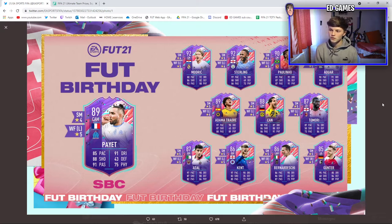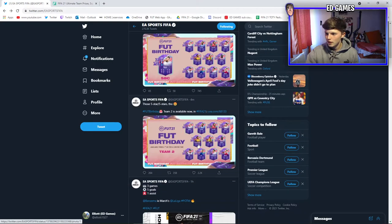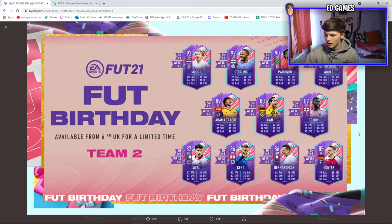Also Bernadeshi 86 and Gunter 85. The standout is Sterling — he's going to be insane. Alwa is one I'd be so happy to pull. Adama Traoré with five-star skill moves and four-star weak foot could be a viable attacking option. Chan looks brilliant as well. Team 2 overall is better but has fewer top players. Hopefully we pack one in the party bag.